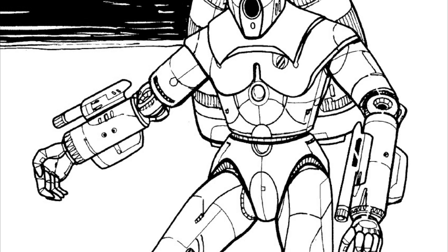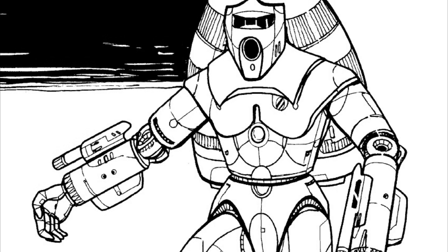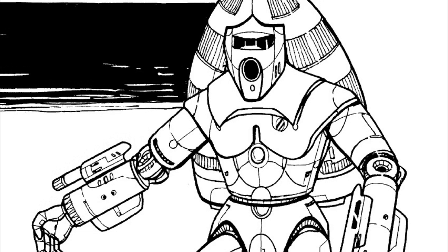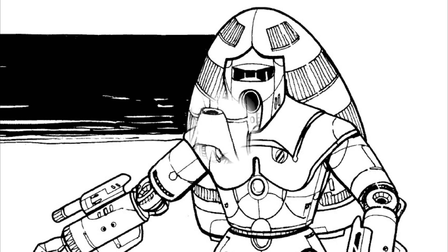The Siren IV was introduced in the torrential fighting of the Jihad, armed with a torso-mounted ER micro laser. In addition, this one has MASC as well, allowing it to reach speeds of up to 200 kilometers an hour in short bursts. The Siren V was a bit slower than the Siren IV, but was armed with a single AP Gauss rifle with one ton of ammo.